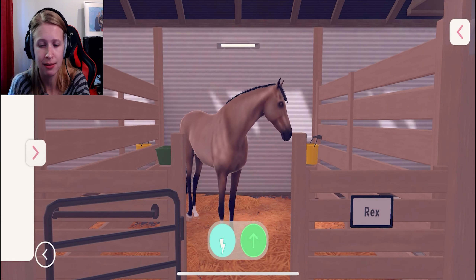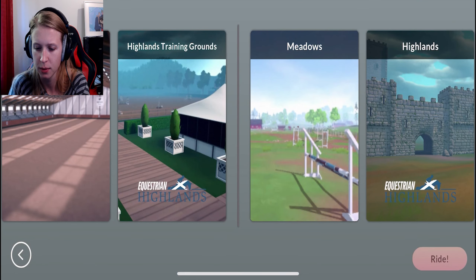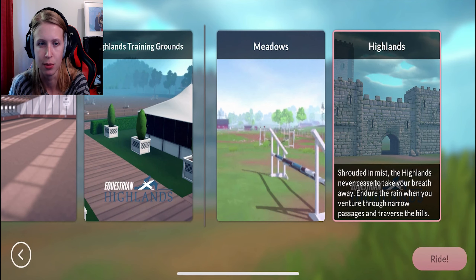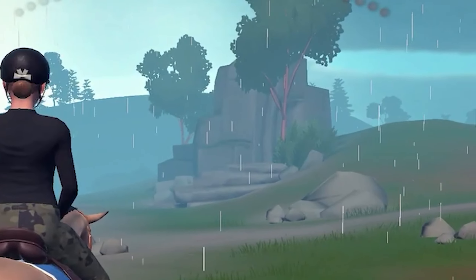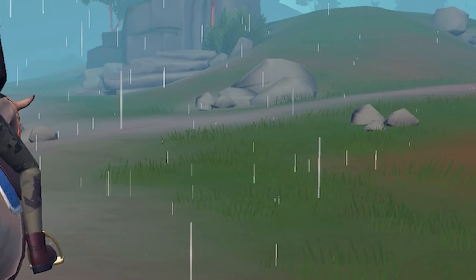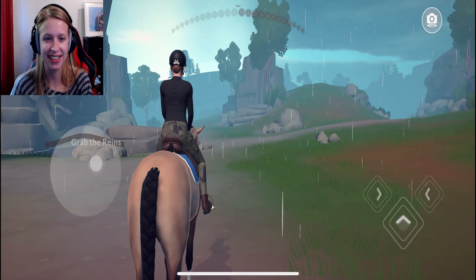I think we're going to take Rex to the trail ride. This island's training grounds looks amazing, but we're actually going to go for these highlands here - I'm curious how they're going to look. Let's ride! It's raining, and I have camo pants on - I forgot that, actually.